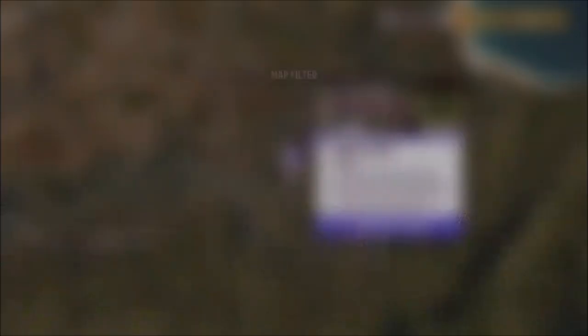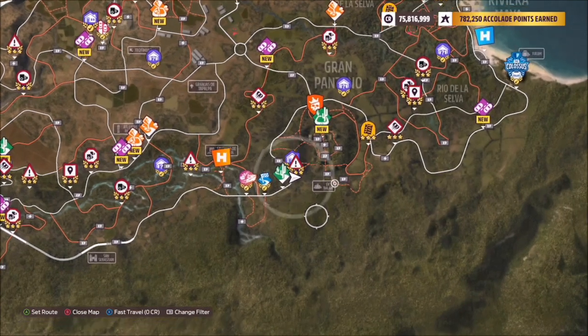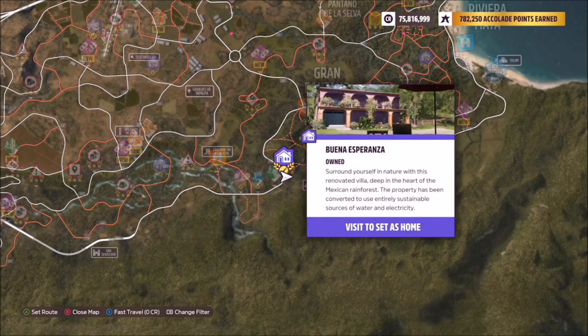This is the house in question, as you can see on the map. What I'm going to do now is just unfilter it so you can see everything around it. As you can see, there it shows Ek Balam, and this is probably where you'll know a lot of playground games will occur around this area.